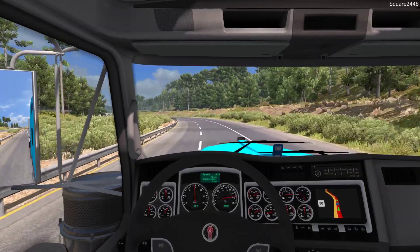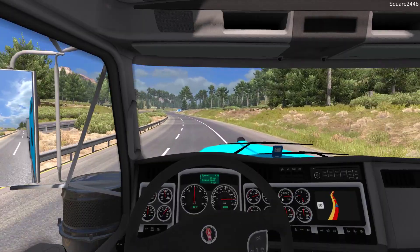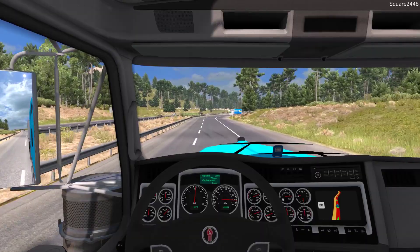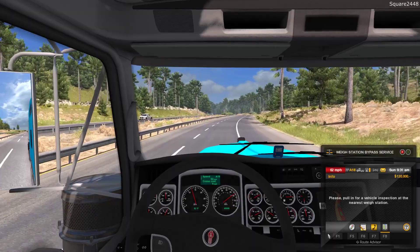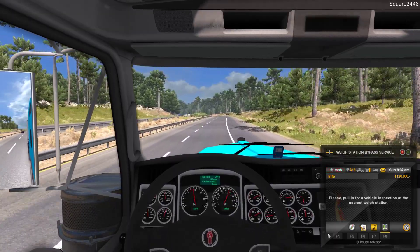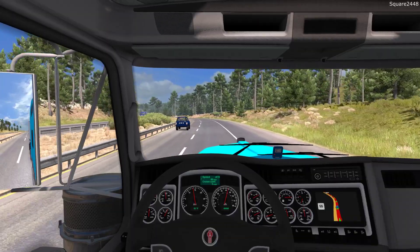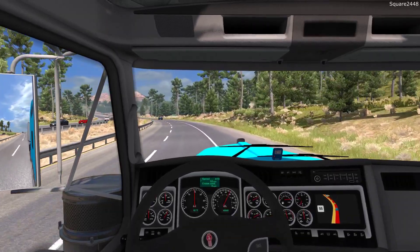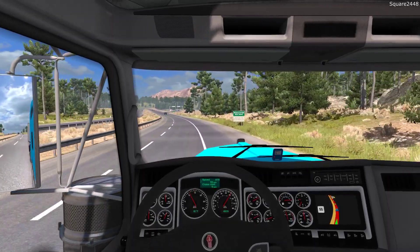It usually gives you a pretty big warning but overall this Kenworth today has been doing a really nice job. Speeds upwards to 75 miles per hour — that's pretty fast. You guys can see dropping now to 55. We need to pull in and get our vehicle inspected and that's a pretty big notice there, but we'll kind of stop here. The landscape here is amazing. I really do like it a lot.